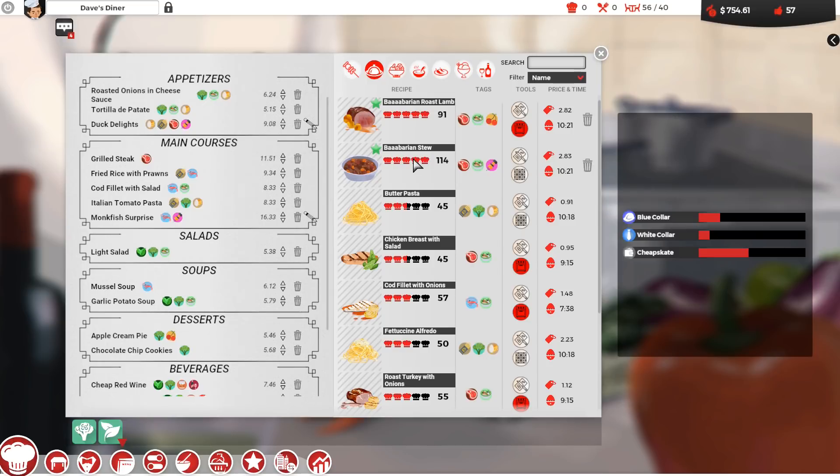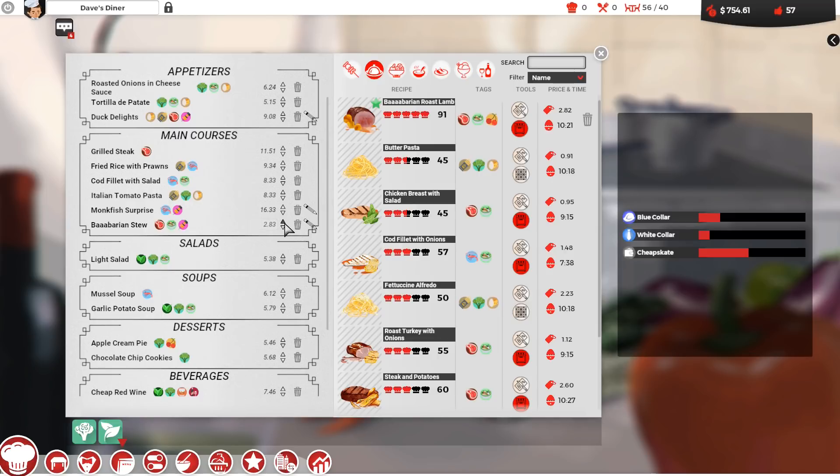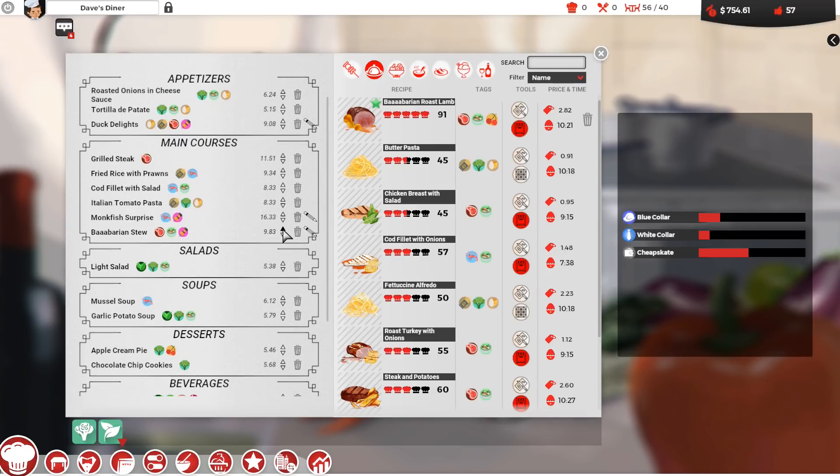Looking good on the barberry and stew. We are being told that we indeed have the correct tools to make this — unlike our roast lamb that's really fussy. Let's get that over into the main courses and let's start jacking up the price. Let's get that up to say 10 bucks for the Baa-Barian stew. What does this pencil do? I'm clicking it but I can't do anything with it. Does that let me maybe rename it? It may not have been fleshed out yet. I bet that may be coming down the line — maybe another patch or update that might let me rename that dish, which would be fantastic. One fish surprise may actually be a little overpriced. Let's shave that down a little bit — let's take that down to say 13 for that.